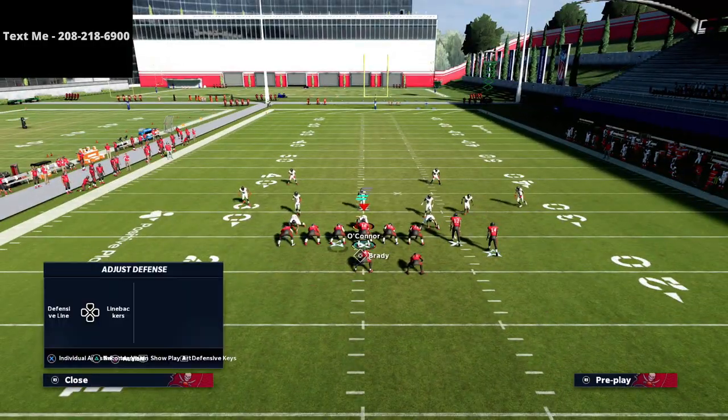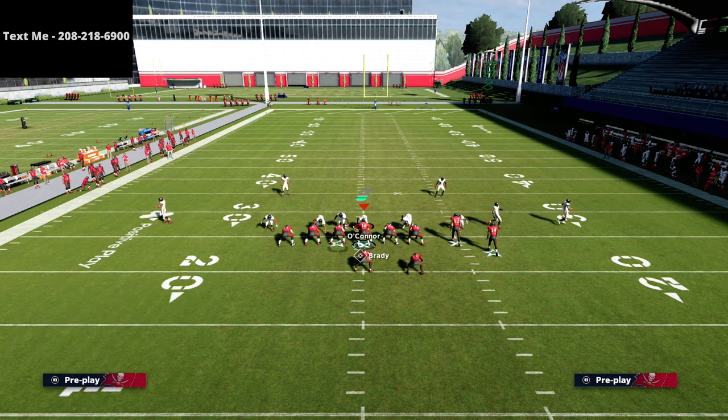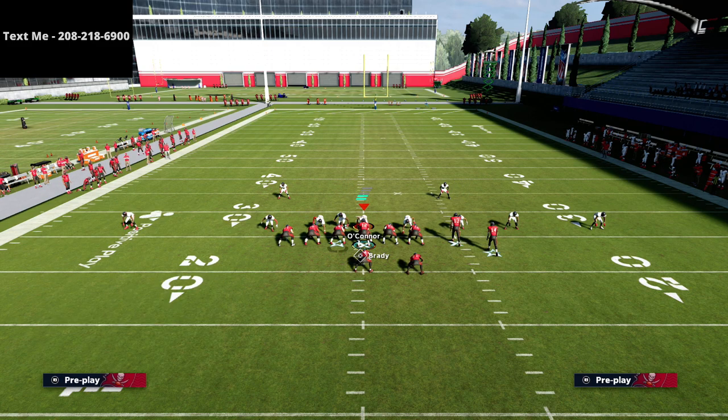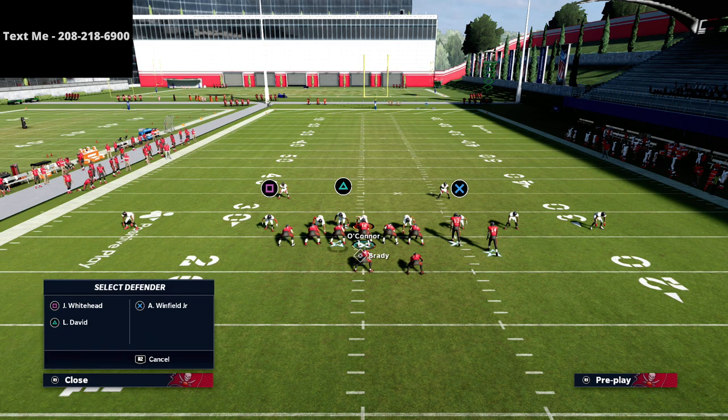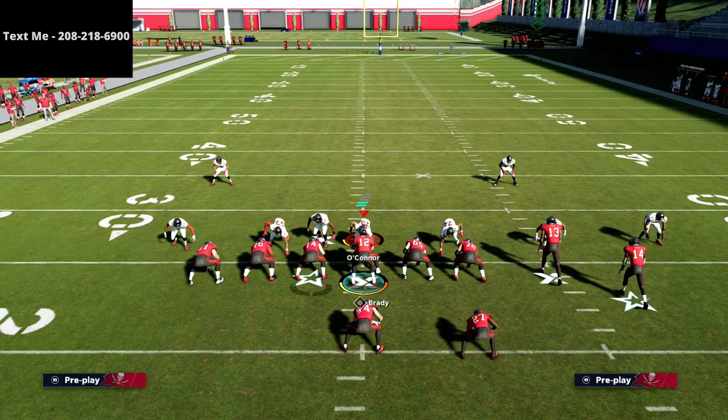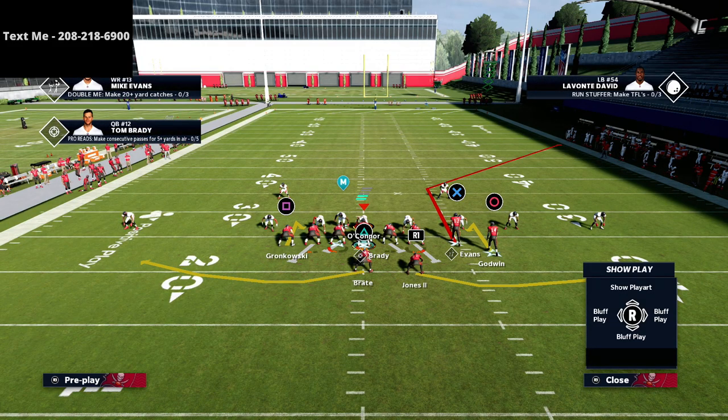Another trick for glitching out this defense — honestly, this right here is the best way for the defense to defend this play. This defense, running that base alignment, is probably the best way for them to stop it, which is going to open up a lot of other things down the road. I just wanted to go over this real quick.